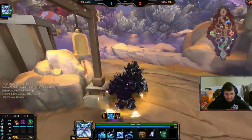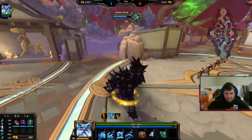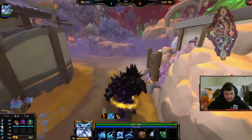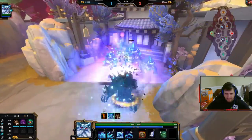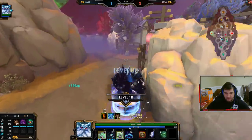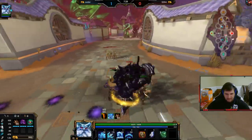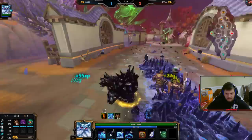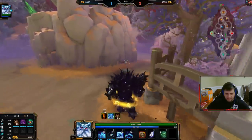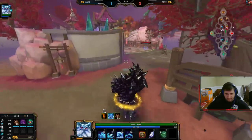I already have 1.25 attack speed — that's pretty damn good. You get two relics now immediately: you get your first relic right here, you get to pick. And then your second relic is basically just a free ward on a timer. Then when you hit level 12 you can choose to keep it or get a different relic.